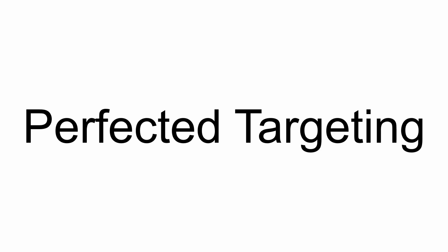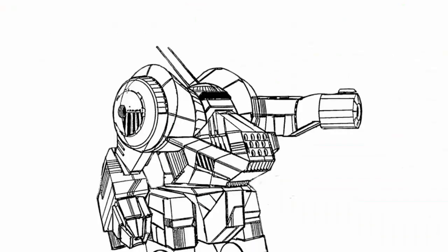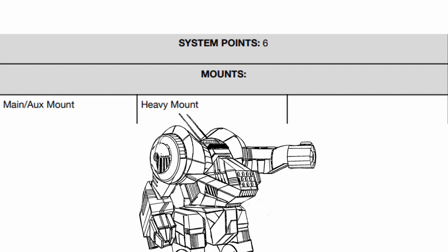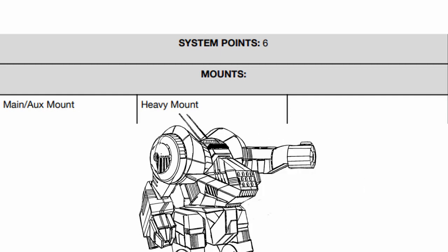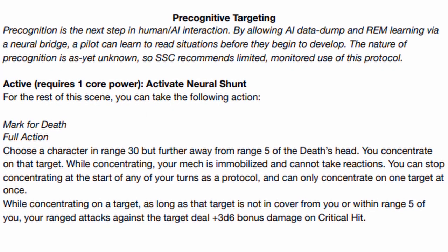First, Neural Linked allows Death's Head to reroll the very first ranged attack it makes per round, but you must keep the second result. Second, Perfected Targeting gives Death's Head +1 bonus to all ranged attack rolls. Both of these traits make Death's Head an incredibly powerful ranged attack mech. Onto its weapon mounts, it has two: one main/auxiliary mount and one heavy mount, along with six base system points to play with.